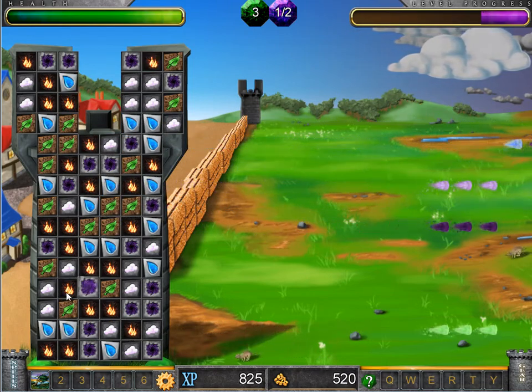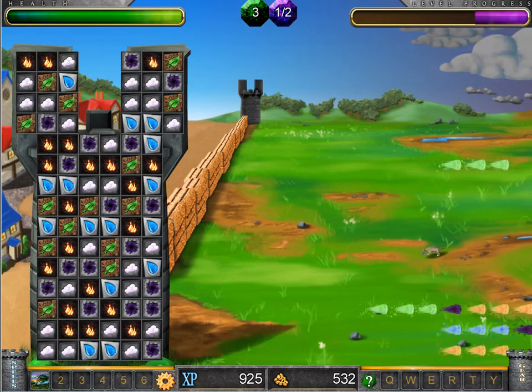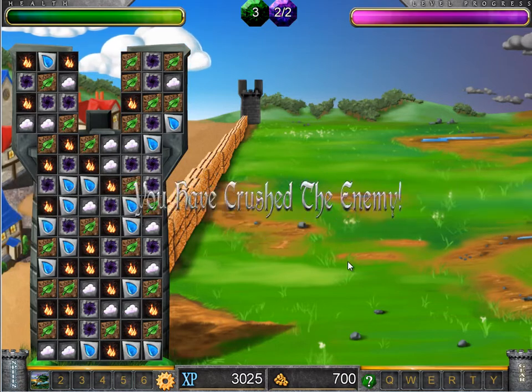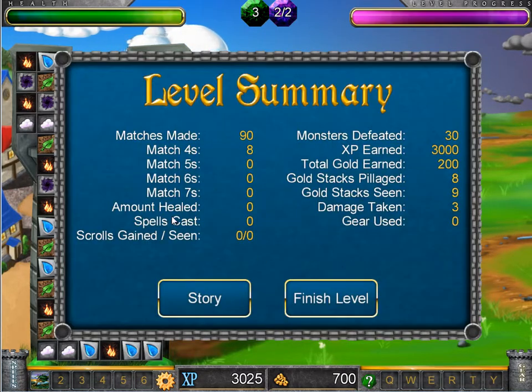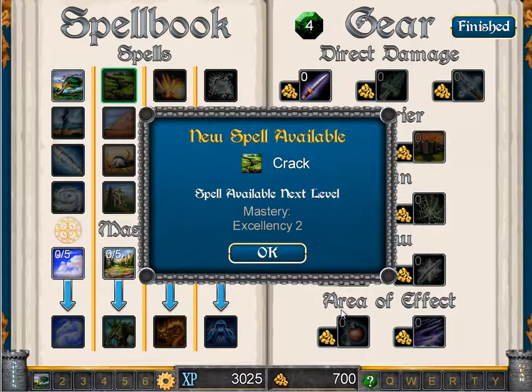I'll go ahead and fast forward and show you what happens at the end of a level. So now I've defeated the last enemy, and a level summary is going to pop up. It's going to show some stats — things that are kind of interesting. You can look at the story from here again if you want, or you can just move on and finish the level. Now between levels, the spell book and gear training page will come up. It'll tell you any new spells or new gear available, and it'll also tell you what's coming next.